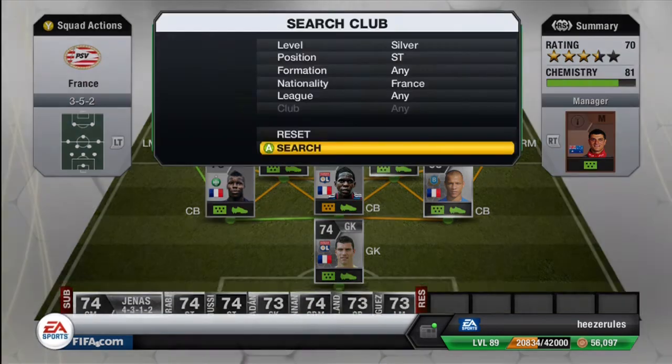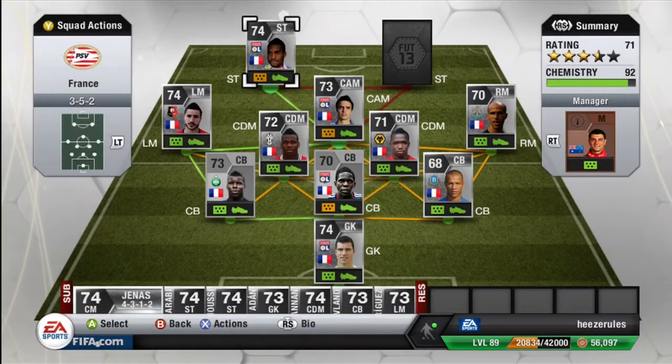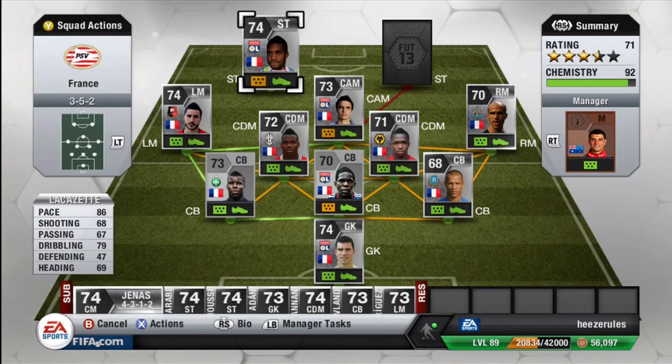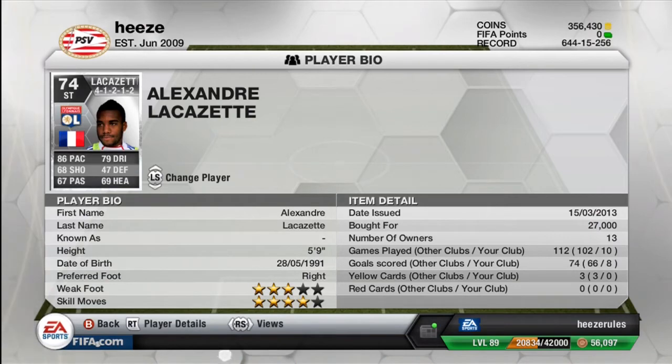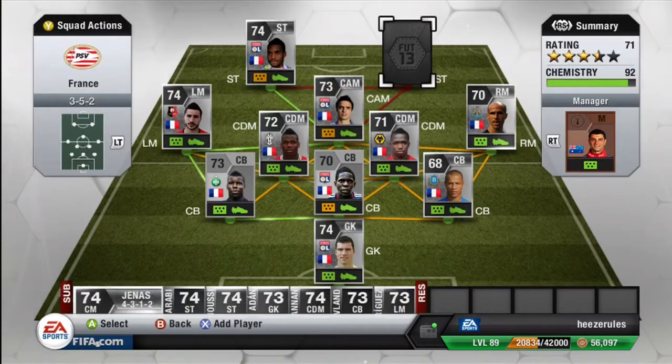Moving on to the strike force — the first striker is Lagazette. He's probably my favorite player of this team because of his 4 star skill moves. His shooting is just great and you'll see that in the clips because I scored quite some amazing goals with him. 86 pace, 68 shooting, 67 passing, 79 dribbling — which is really great for a silver striker. His dribbling in-game is just so amazing and so much fun. He plays for Olympique Lyon, he cost me 27k but he's much cheaper now. 4 star skill moves, 5 foot 9, and he scored 8 goals for me.